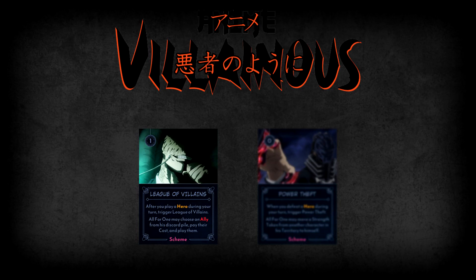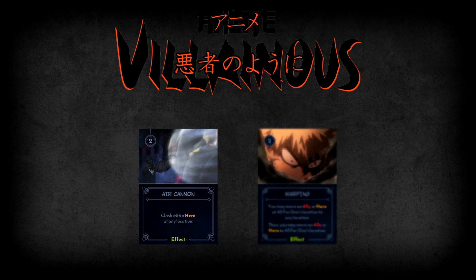The last two effect cards are Air Cannon and Warping. Air Cannon lets you clash with a hero at any location. Keep in mind that even if the hero isn't at your location, upon clashing, All Might will still move to All for One and cause him to lose strength — though Air Cannon can be a good option to force All Might to move to a preferred location, or to clash with All Might directly if you've gained enough strength. Warping allows you to move an ally or hero at All for One's location to any location, and then optionally move an ally or hero from any location to All for One's — both movements are optional.